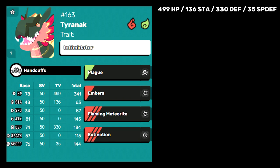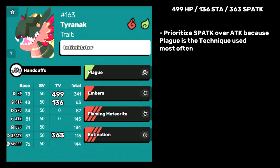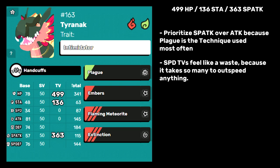But if you wanted a more offensive spread, I would drop the defense and special defense for special attack. Since Plague is so good and easily spammable, I recommend investing into special attack over attack. I fiddled with these spreads a lot and couldn't find much value in investing in speed. Even with 500 speed TVs, you won't outspeed Ukama or Oshira's normal priority moves with Plague. It just doesn't seem worth it, especially at the expense of HP or damage.